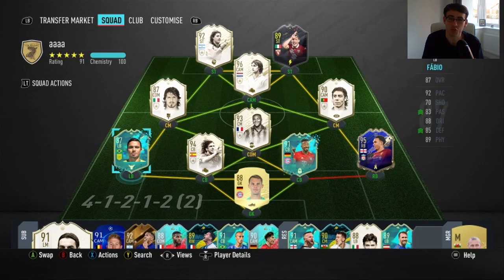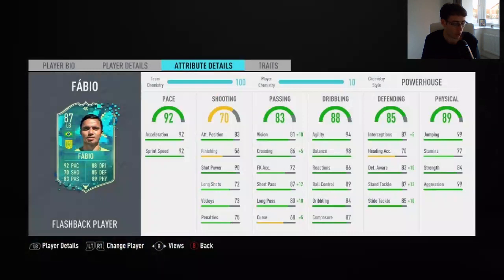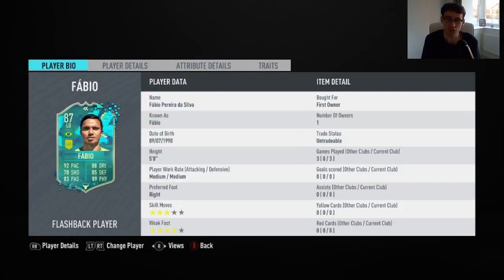Hi guys, LukeFog here and welcome to another FIFA 20 play review. Today we're doing the 87-rated flashback Fabio from Nantes in Ligue 1. This SBC costs around 30,000 to 40,000 coins for me to complete. In the free games, he didn't score me any goals or get me any assists.